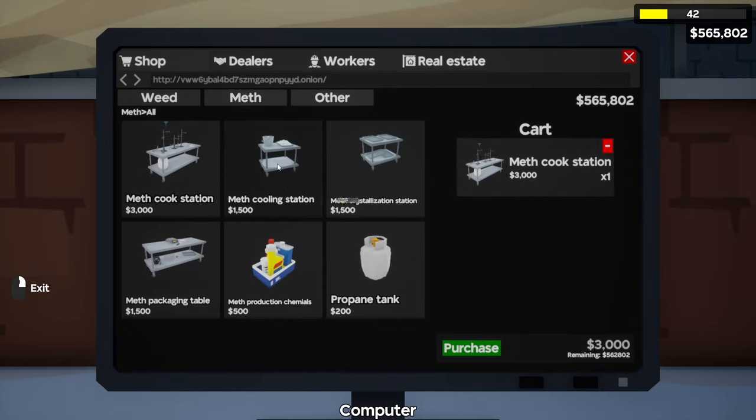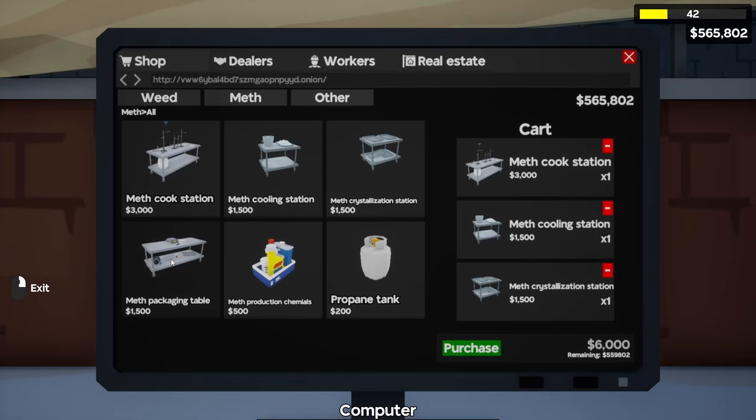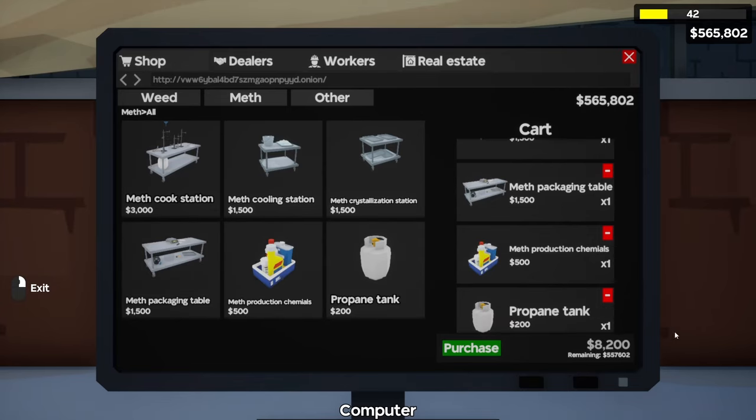From the shop tab we're going over to the newly acquired meth tab and buying our stations. We're going to buy a cooking station, a cooling station, a crystallization station, a packaging table, meth chemicals, and propane. It's going to cost $8,200.